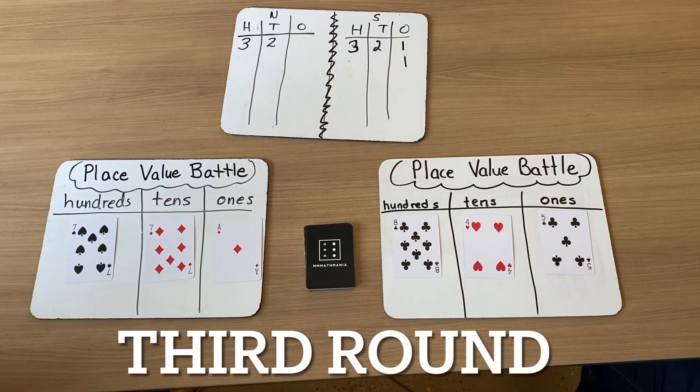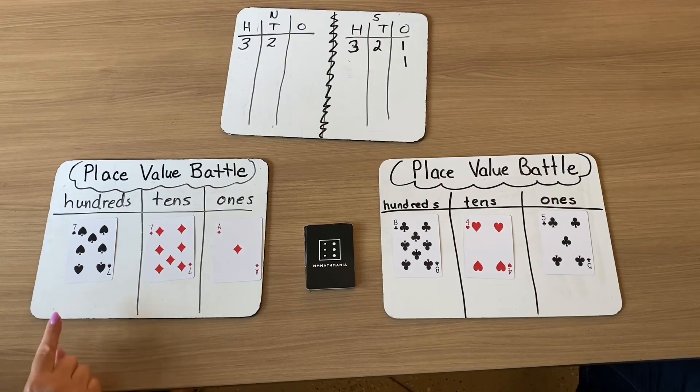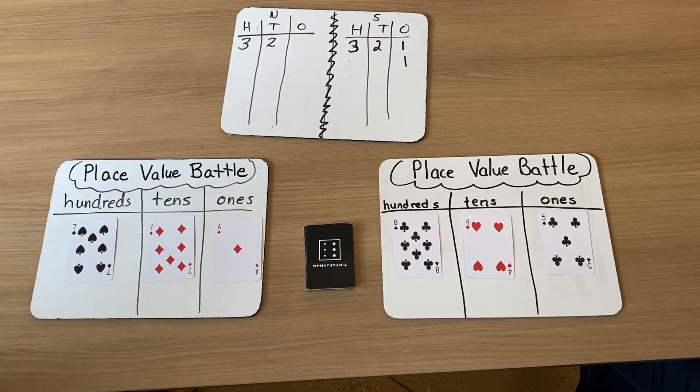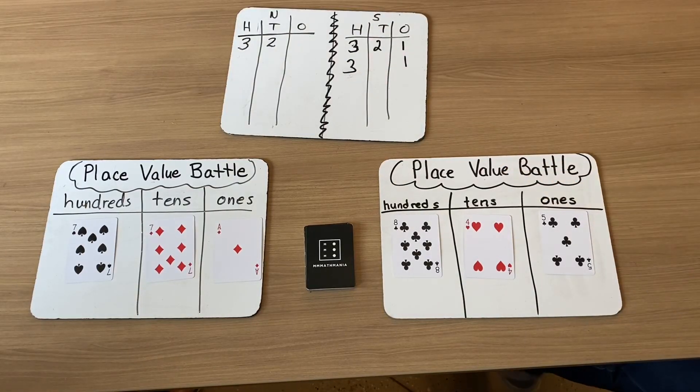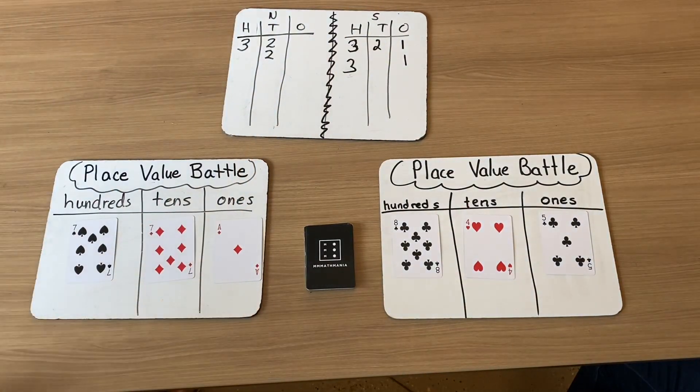Here's the third round. I have 771 and I have 845. Who has the greater hundred? I have a seven and Sylvia has an eight — so Sylvia gets three points. And for the tens: I have seven tens, Sylvia you have four tens, so I have the greater number there — two points in my tens column.